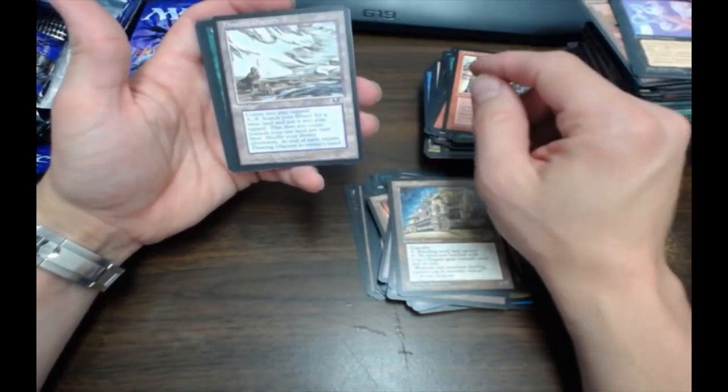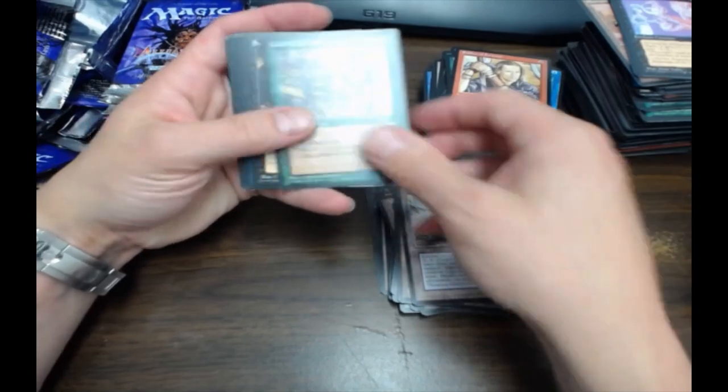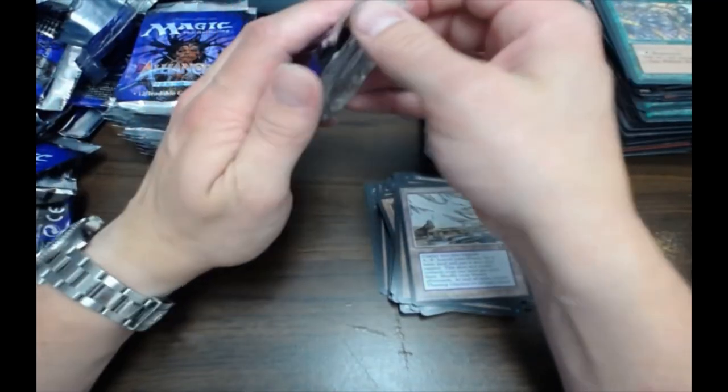Thawing Glacier! I'm going to get Thawing Glacier way down here. That's a good card — I always loved that card when I was a kid. If that card didn't come into play tapped, it would be so broken.